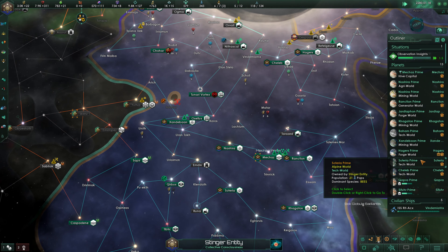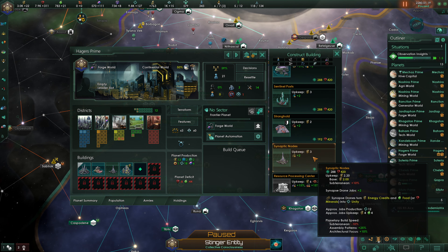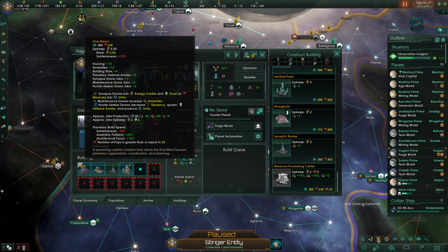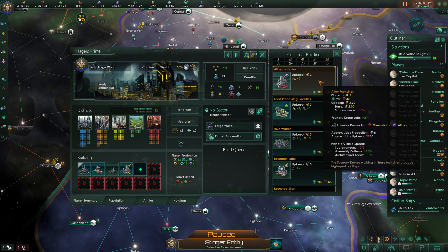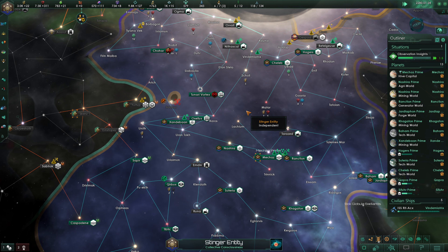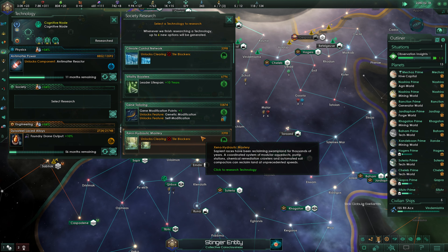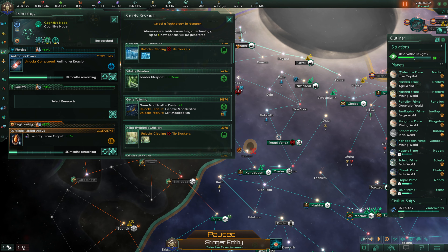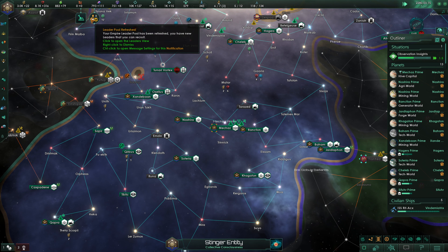Alloys are the primary lack right now. This forge world has an available job, and we'd put in a resource processing center, but it requires a hive nexus which requires 25 pop. So instead we put in an alloy foundry for the moment. Technology conceded, but food from agridrones is available — we're doing well on food now. More tile blocker clearances — yes, let's get some of those cleaned up.